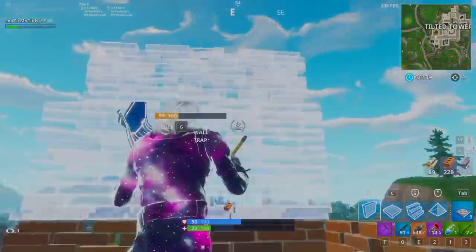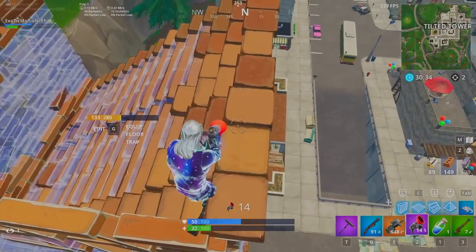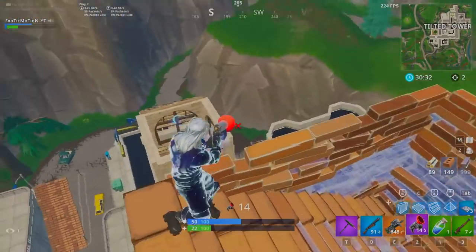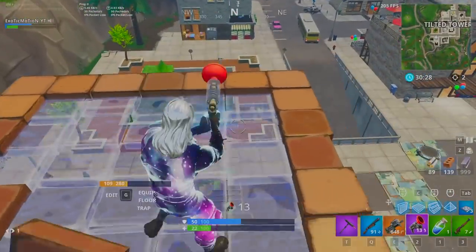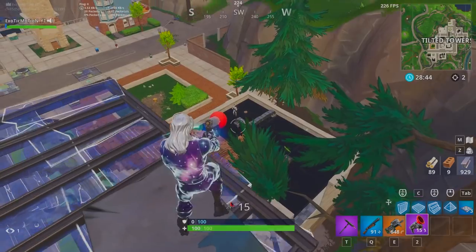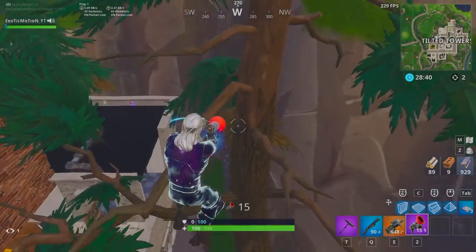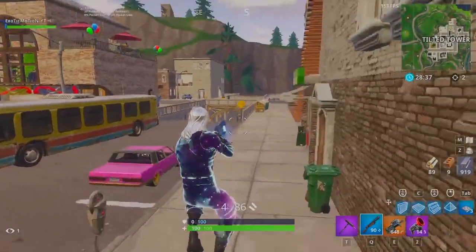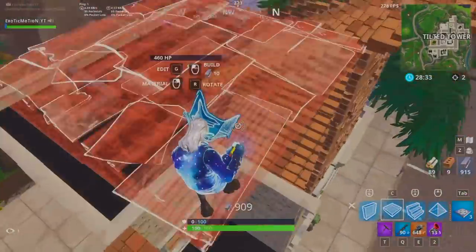Another pro tip: make sure that whenever you're about to take fall damage — if someone shoots your structure down — look around. There could be trees, buildings, or anything else you can grapple to in order to save yourself so you don't take any fall damage. As you see here I use the clock tower, and right here I'm going to use the tree to save myself. That's a pro tip a lot of people overlook.